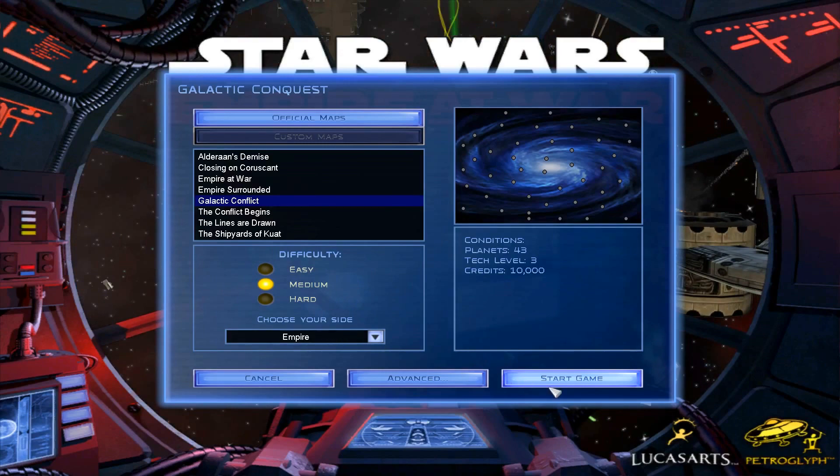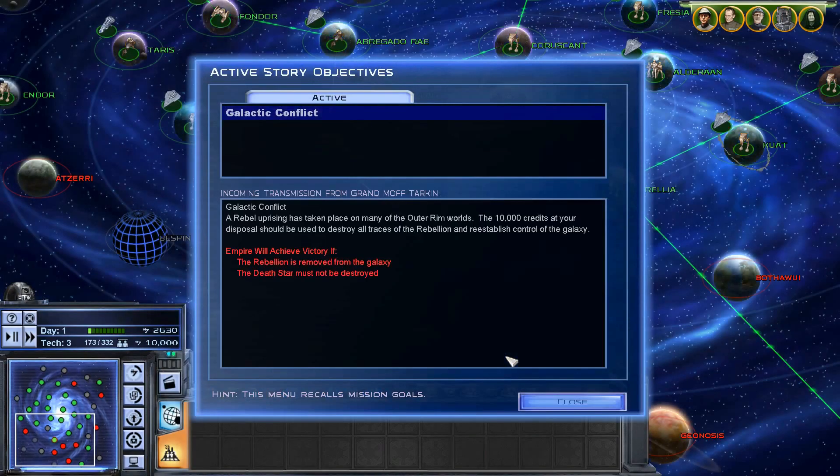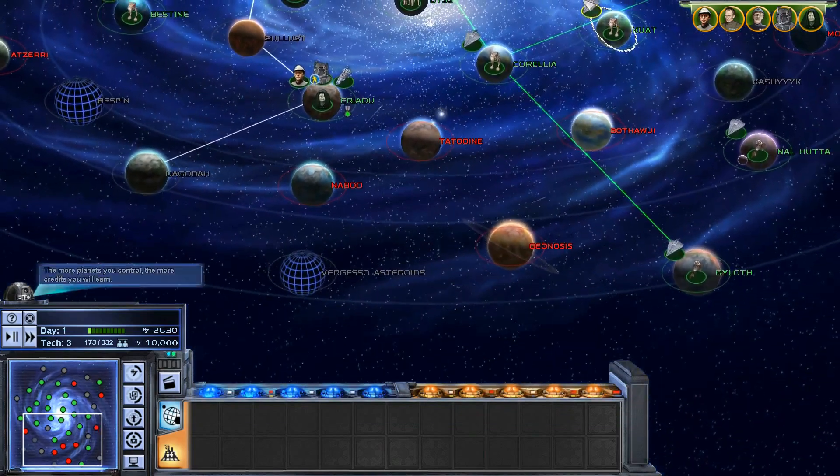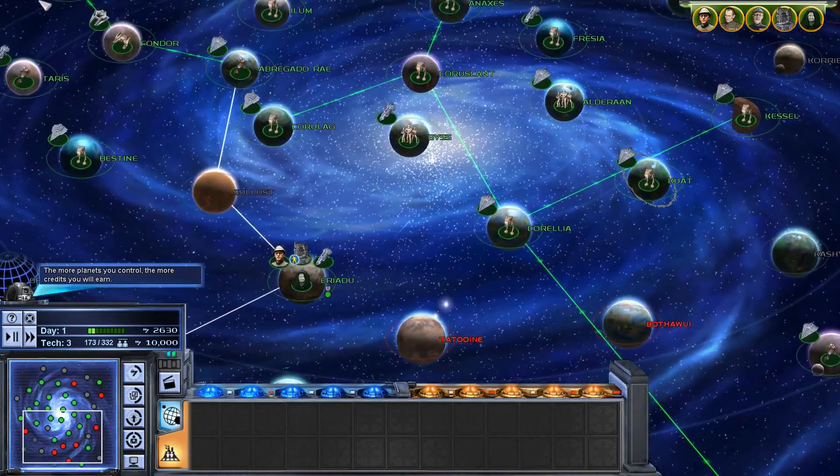We've started on tech level one. So the galactic conflict briefing: a rebel rising has taken place on many of the outer rim worlds. The ten thousand credits at your disposal should be used to destroy all traces of the rebellion and re-establish control of the galaxy. The Empire will achieve victory if the rebellion is removed from the galaxy - the Death Star must not be destroyed.